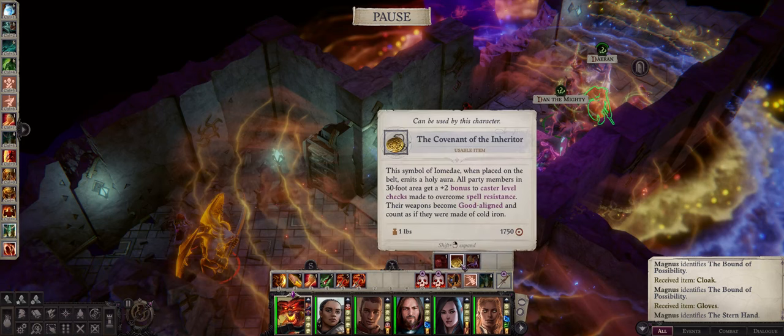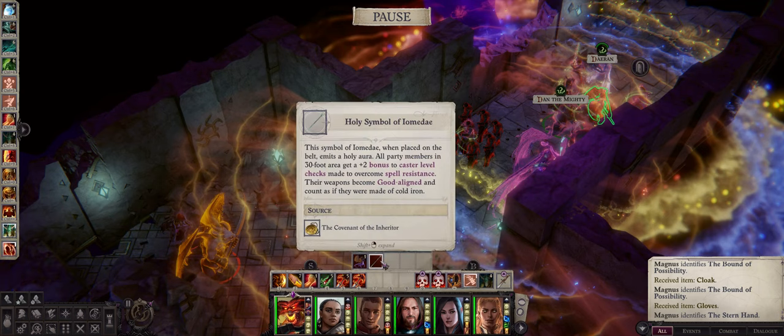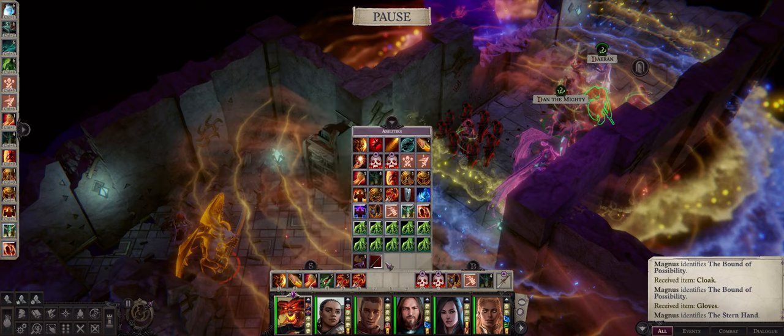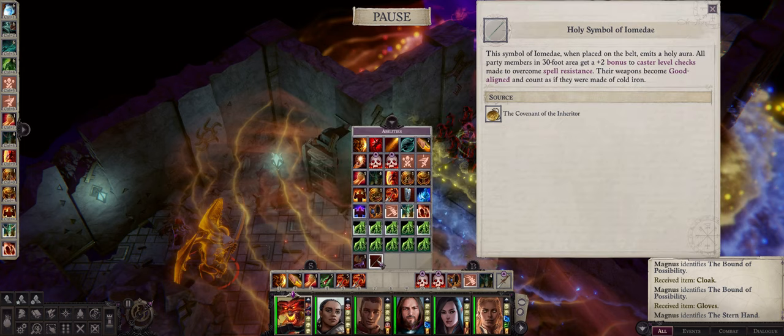Using this item is very easy. It will appear in your quick slot or also your ability tab — so the holy symbol of Iomedae. All you have to do is click on it and that's it; it's turned on and will now affect all of your party members. There is a downside, however. Whenever you go to a loading screen — so when changing areas — this item will be turned off. It's a bit annoying, but that's just the way it's implemented in the game so far. On the other hand, we do have infinite uses of this, so all you have to do is turn it on again. This item is a must — you should always have it on at all times.